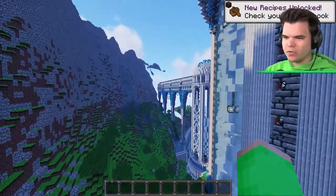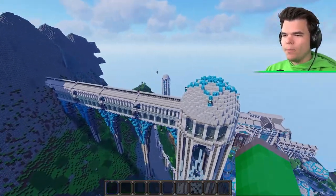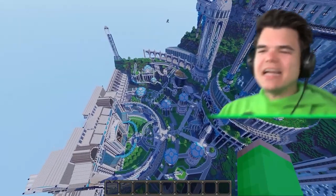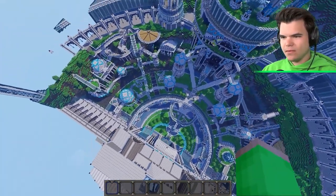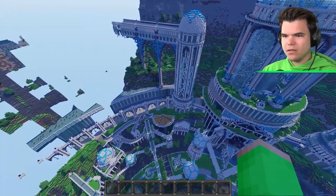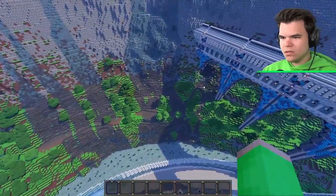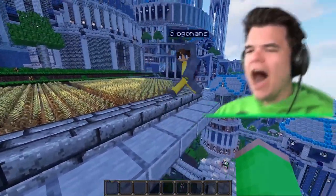Around the build there are things sticking out of a mountain, which Jelly calls an observatory. Josh points out small wheat fields around the edges and wonders how they'd feed the entire place. Jelly says the build is for a king and queen only - the rest of the people can starve - clearly lost in his fantasy.